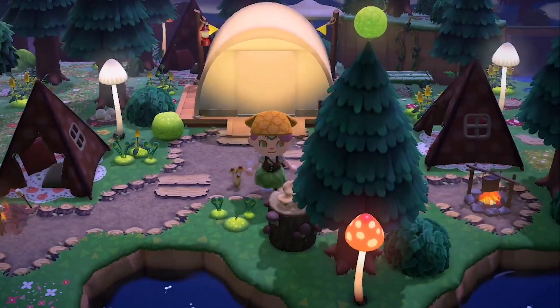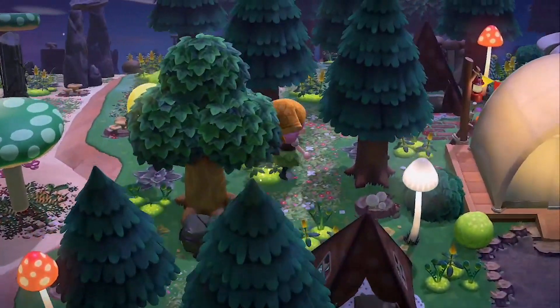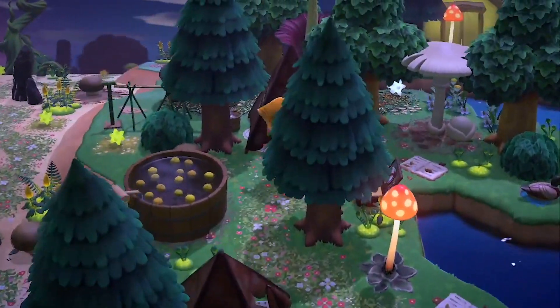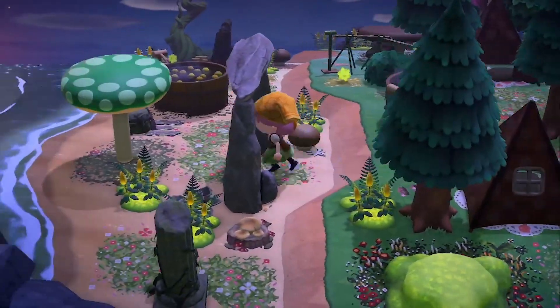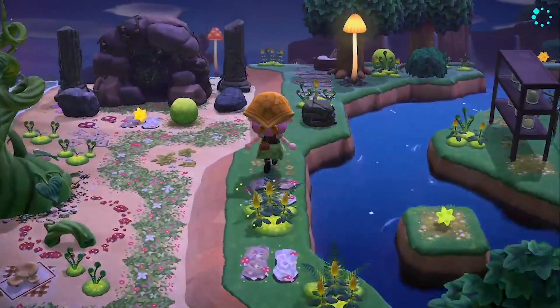Here we reach the campsite — I kept it very simple by using the kids' tents, the campsite, and just a buttload of trees. Going further down you'll be reaching a lot of filler area with some bathtubs, some more mushrooms, and just a lot of moss. This area will end in this nice little cave.